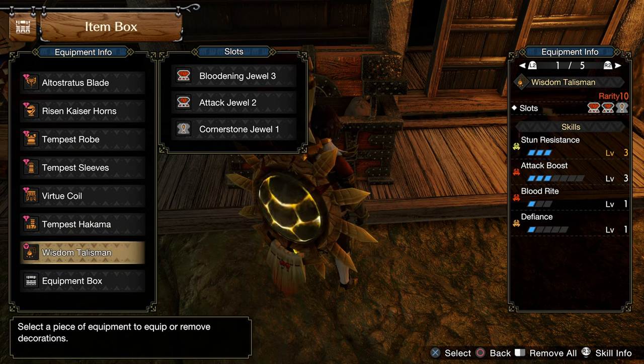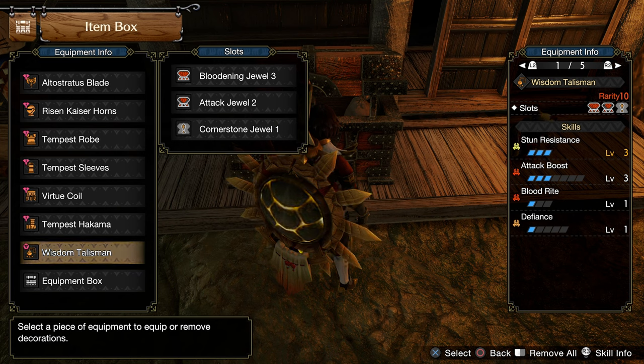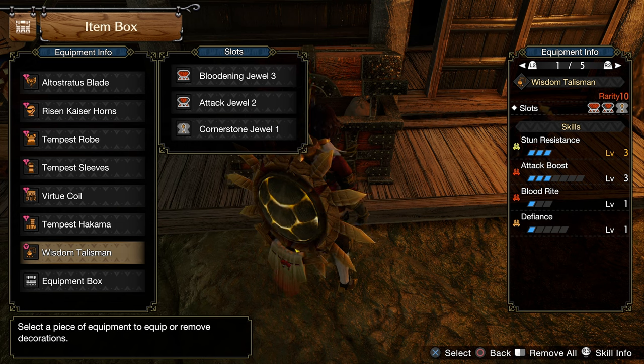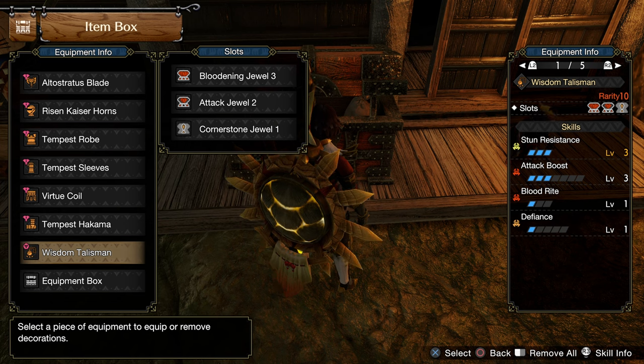My talisman has 2 level attack boost, 3 level stun resistance, a level 3 slot, level 2 slot, and a level 1 slot. On that, I slot in Bloodsting Jewel level 3, Attack Jewel level 2, and Cornerstone Jewel.